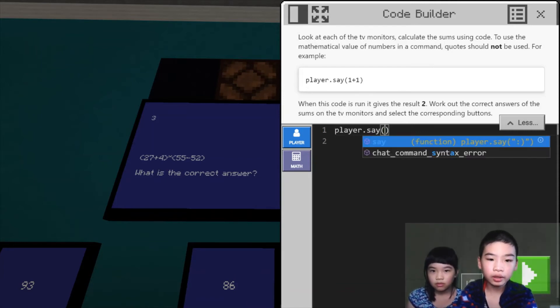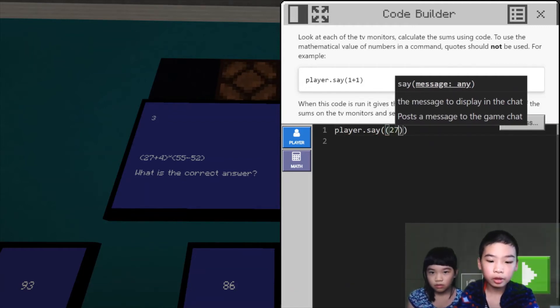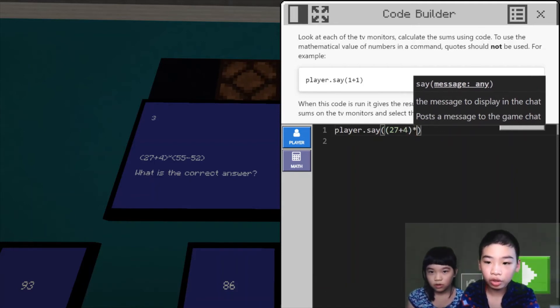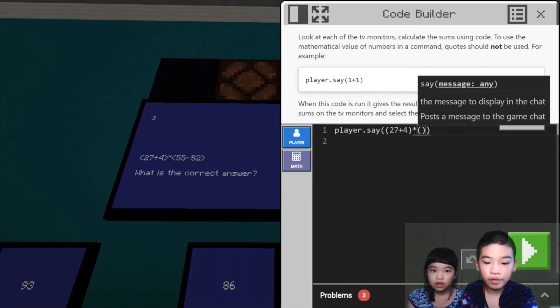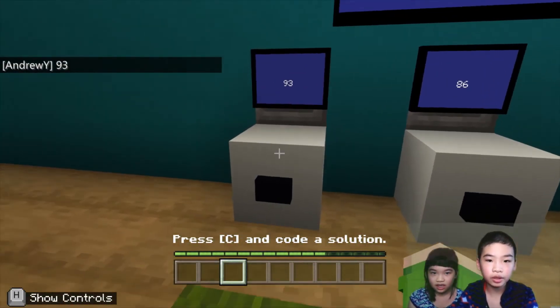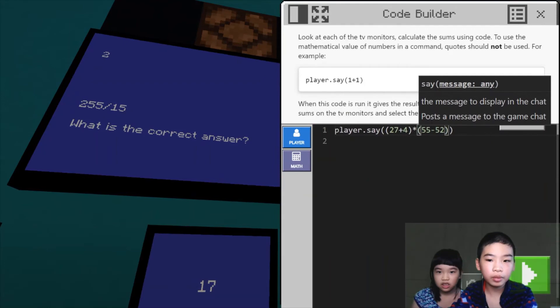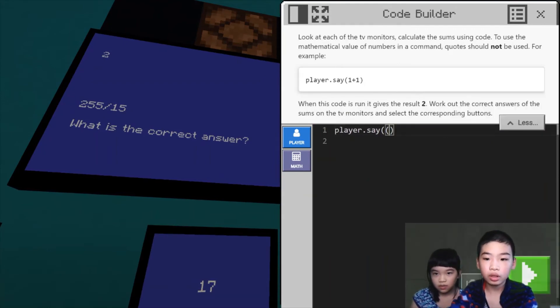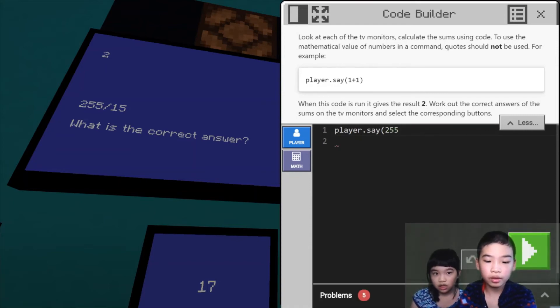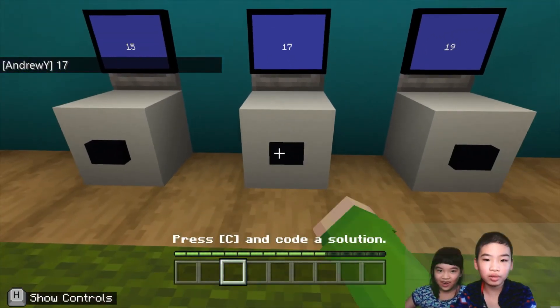First I'm going to do player.say. I'm going to do 27 plus 4, then star — which is times in Python — then 55 minus 52. The answer is 93, so I'm going to press the button. Correct! Now I'm going to do the next one: 255 divided by 15. I'm going to delete this and do 255 divided by 15. The answer is 17. It's right in front of us.